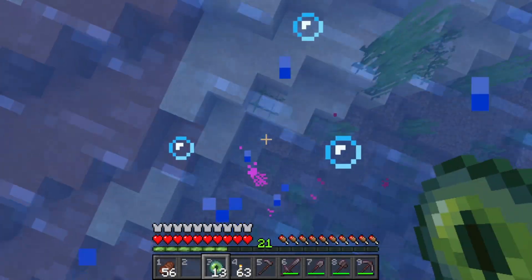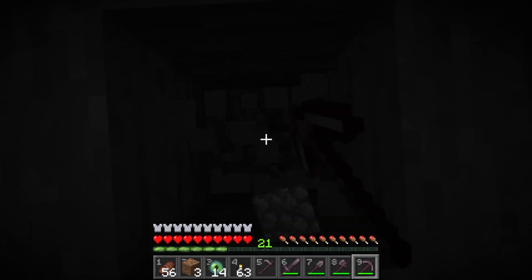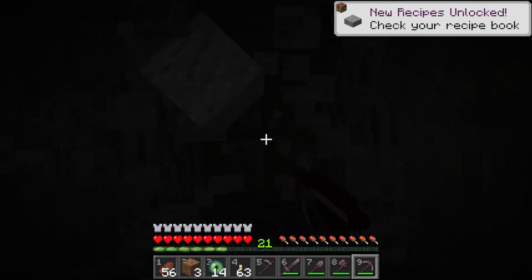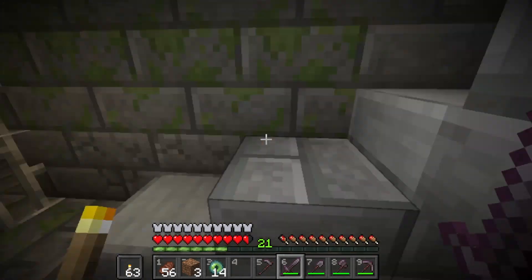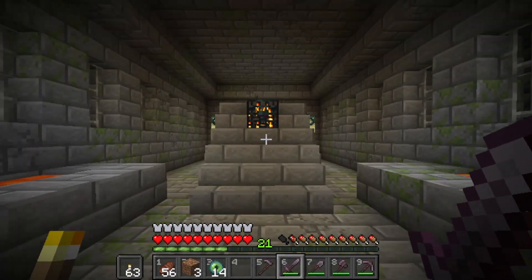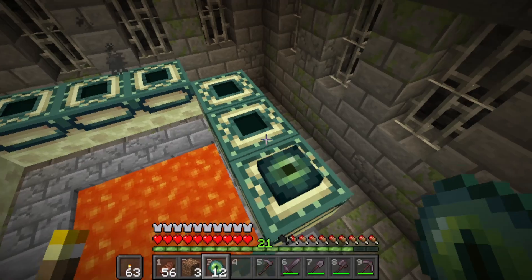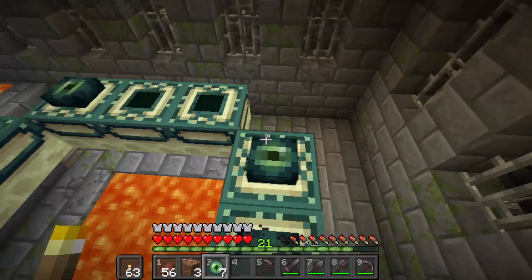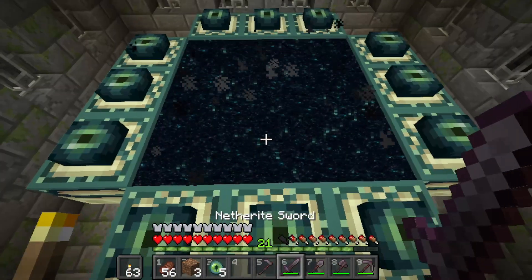Go outside of your base and right-click with the ender eye. Head in that direction until the pearl goes downwards. Pearls can break when thrown, so be careful and don't use them excessively. Once it goes down, mine downwards and you will find the stronghold. Explore until you find the room with a portal that has lava underneath. You still need some ender eyes because you need 12 for this. Right-click with the eyes on the portal frames until you fill all of them.